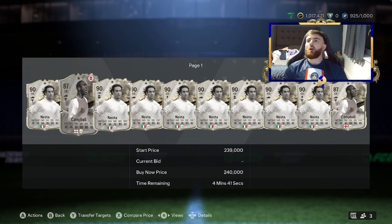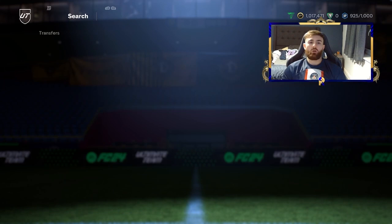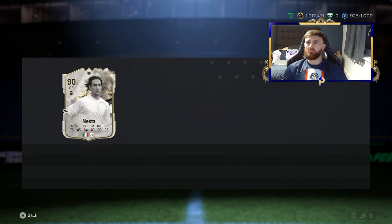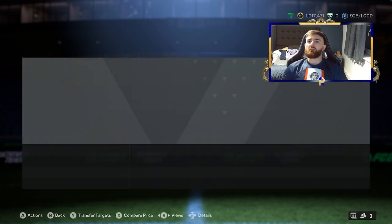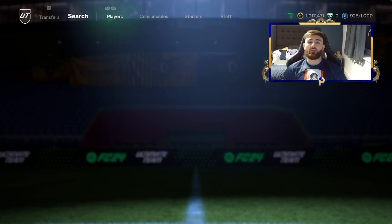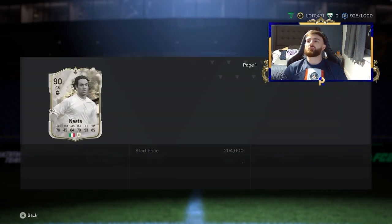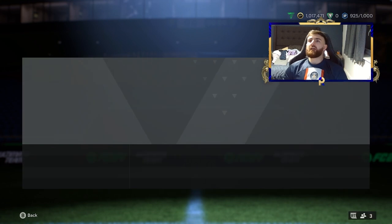First of all, centre-back — we've got the likes of Nesta and Campbell, a nice little mix of players. It's profitable, you can snipe them, they aren't at minimum right now. Being that they're in packs and EA have decided to dump packs on us, we have a good chance of getting some good snipes here.